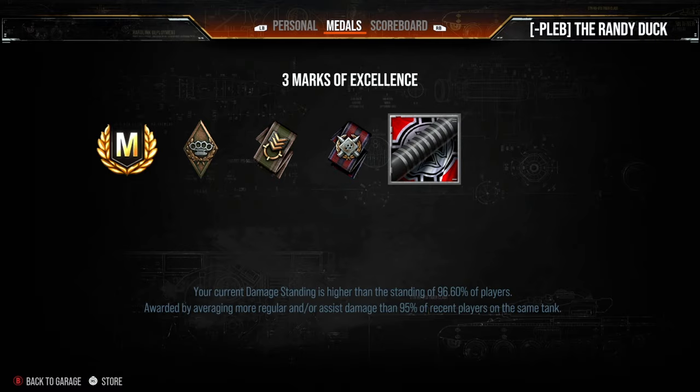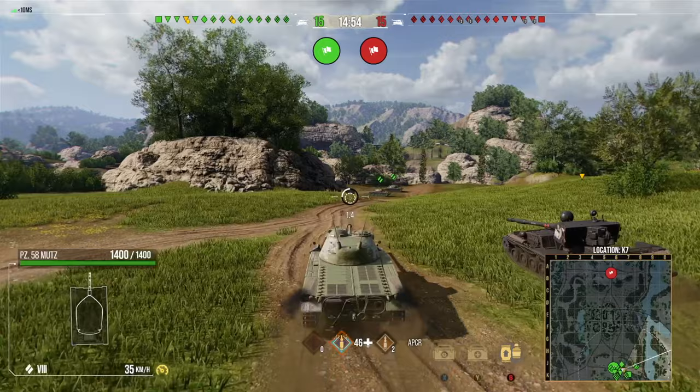That brings us to the end of the second replay — bottom tier. We managed to get three kills, 3600 damage, over 2000 base XP, 2400 assistance, and again the ace tanker. One more replay left — let's move on.